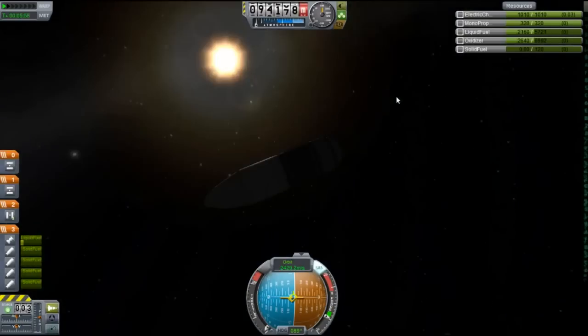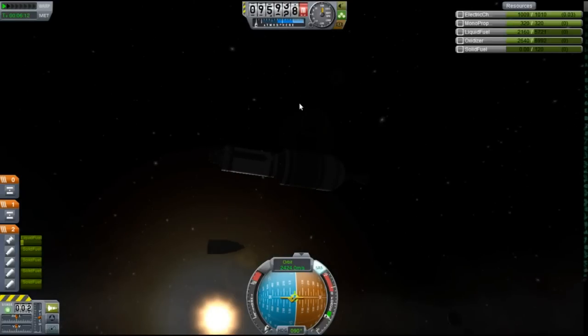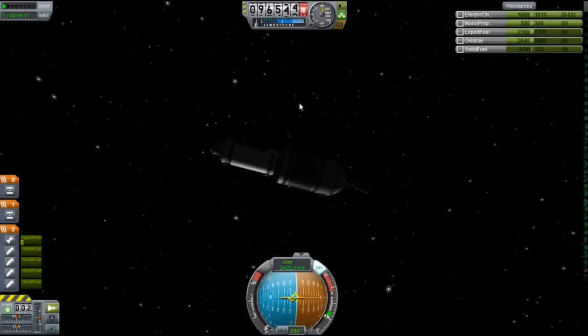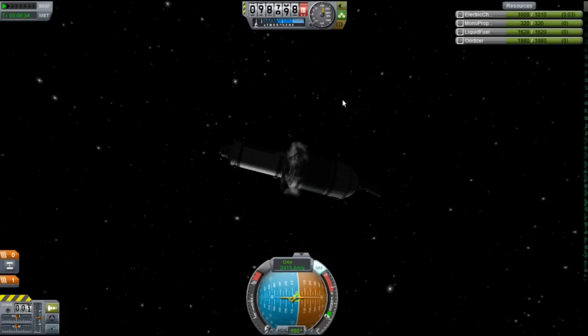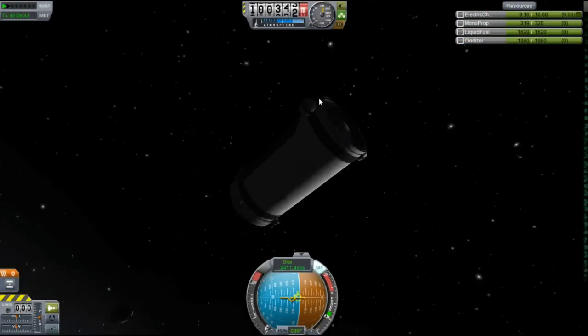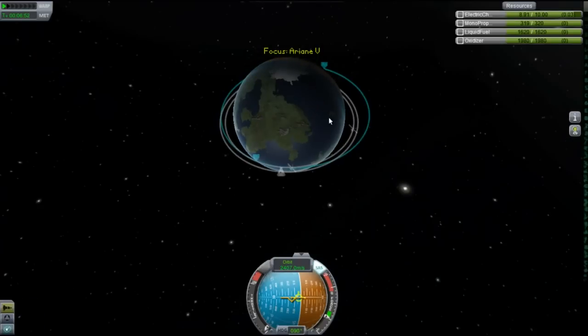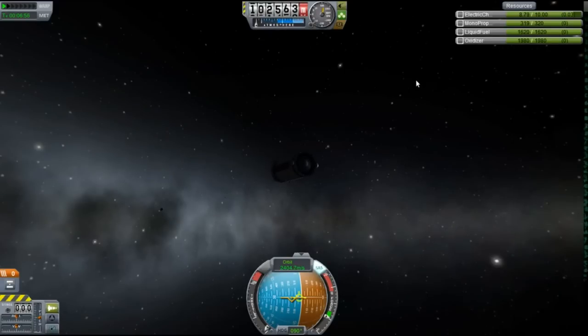SpaceX is still in the lead — king of the world right now. Well, king of Kerbin. Let's see if anything else can defeat it in another episode. There go the fairings — nice payload into orbit, it has a little thing on top that came pretty much entirely in the mod pack. To conclude: the Falcon Heavy got to a 90 kilometre orbit much faster, while the Ariane 5 failed to deliver. It went much slower, and the orbit is in much worse shape — the periapsis isn't even at 90,000. That is a clear victory for the Falcon Heavy.